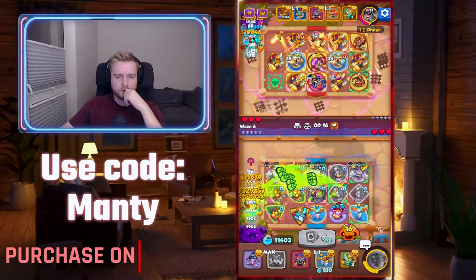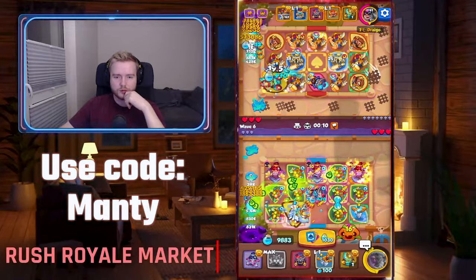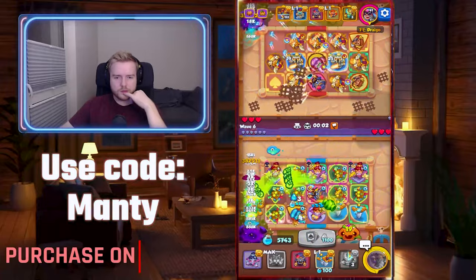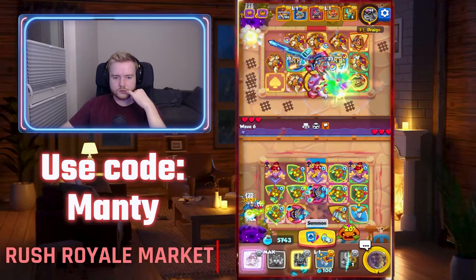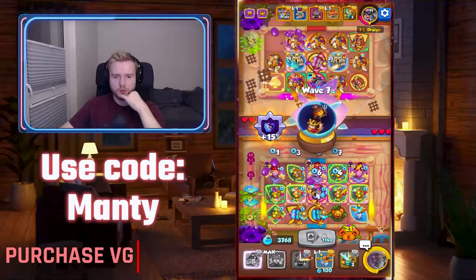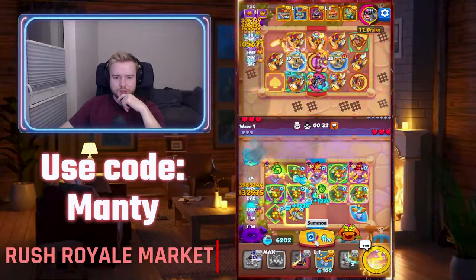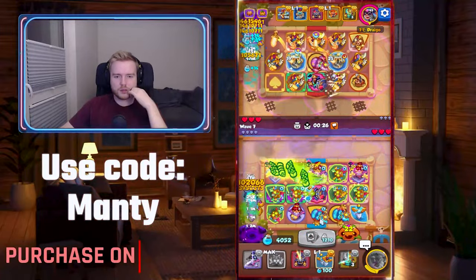Maybe I'll eat this squad. Unfortunately I can't move him — move her. Okay, just to be safe. We have this tier seven, but what we need is this Banshee to be at least tier six, tier seven. But it's not happening, sadly.